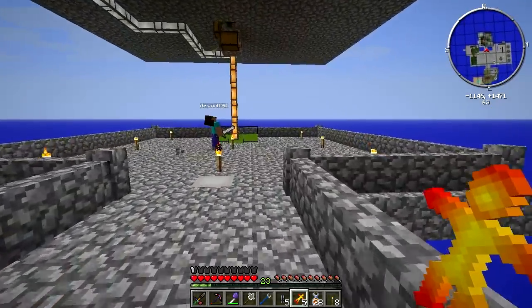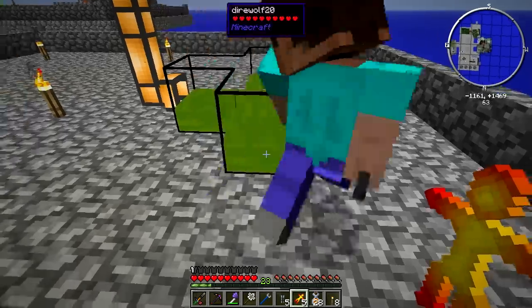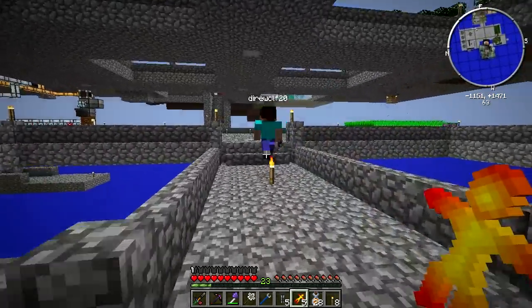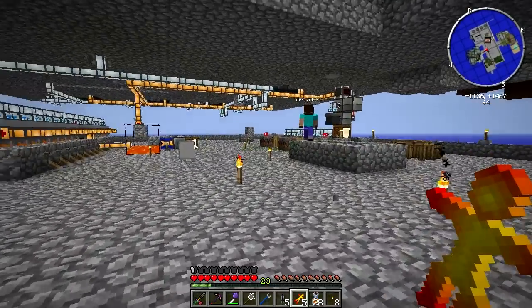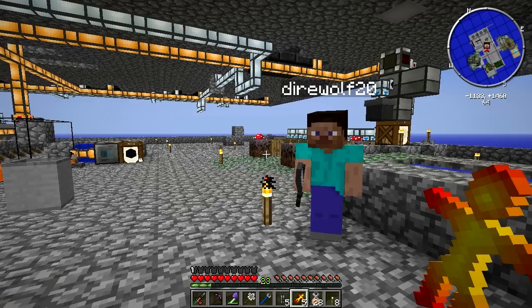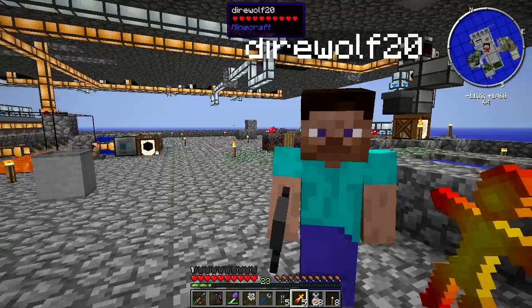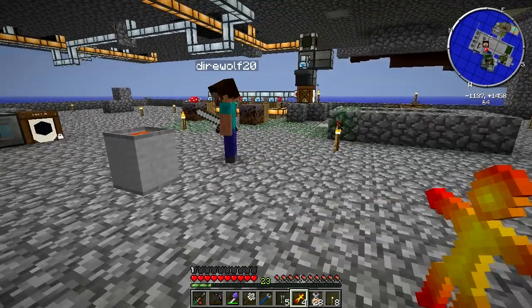They are the coolest. Is that good mob essence? We're actually doing pretty well — six buckets, almost seven. Mob essence is pretty handy for spawning all kinds of things. You have a bunch of eggs, right? Indeed. You know what we should do? We should spawn everything in an egg — we should do all farms.